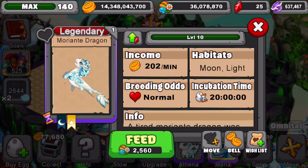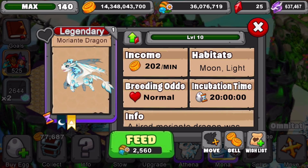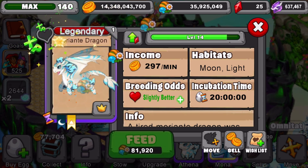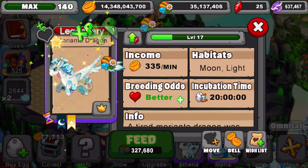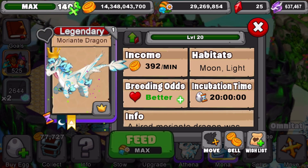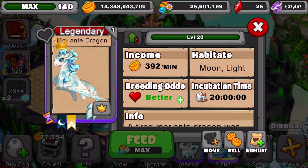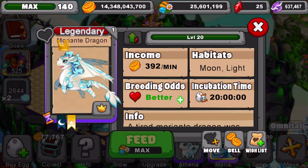Okay, at level 10 he produces 202 gold a minute. Now let's take him to level 20 to get the max breeding odds and max gold. Here we go — we're almost there. And that is the fully leveled-up Moriante dragon: level 20 produces 392 gold a minute, with better breeding odds at level 20.